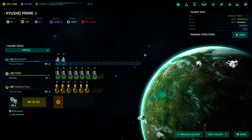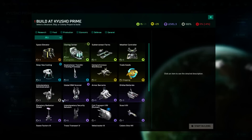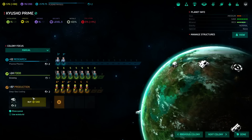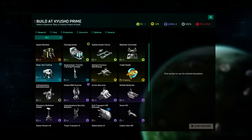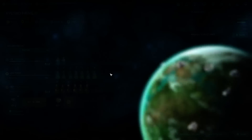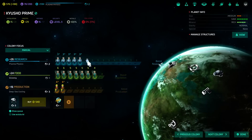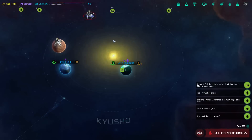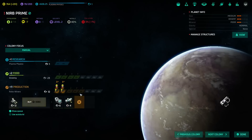Wait, what do we got here? Medium, Gaia, rich? A good all-around planet. These are wasted. I think it's in a pretty good situation to just become a research colony. It doesn't have the university because that's on a different planet, but that's okay.